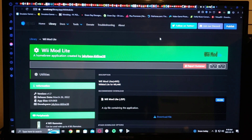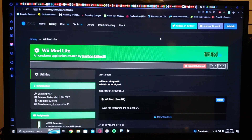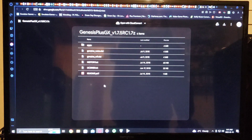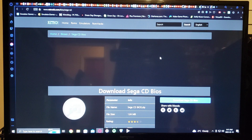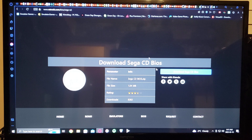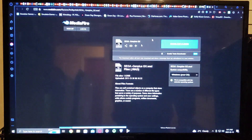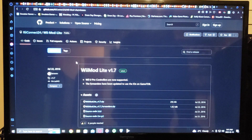Back over on the PC. I'm going to leave you five links down below for this emulator: WiiMod Lite, the emulator itself - Genesis Plus GX with all the proper files, a link for the Sega CD BIOS which you need to play all the Sega CD games, and the download folder for the WAD.